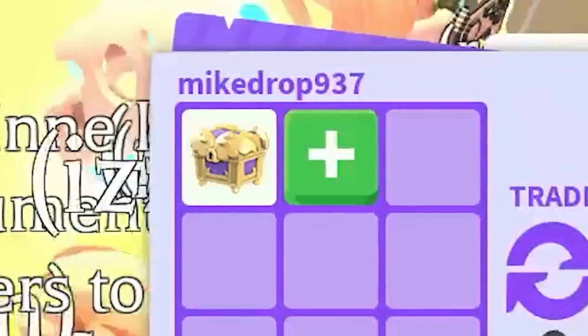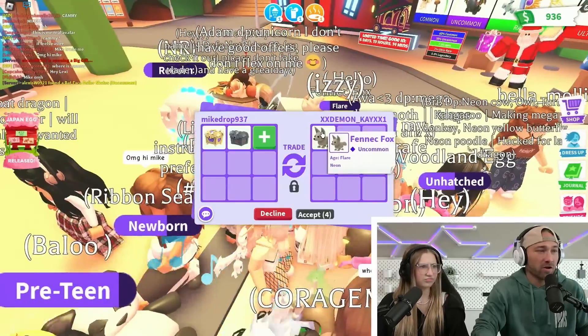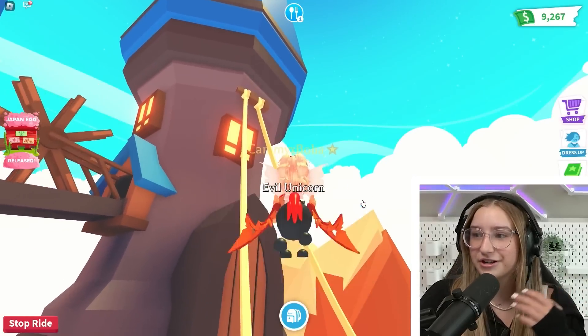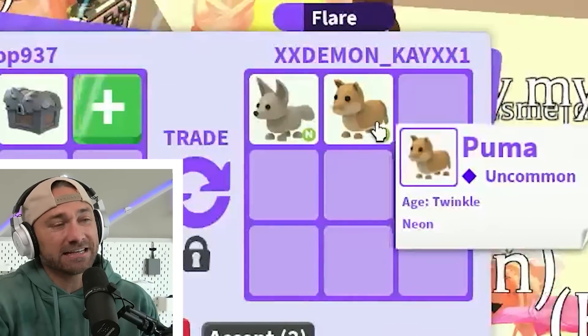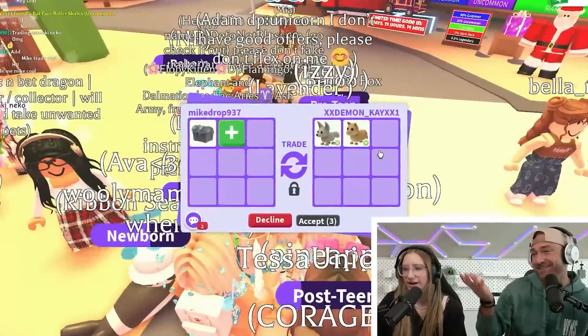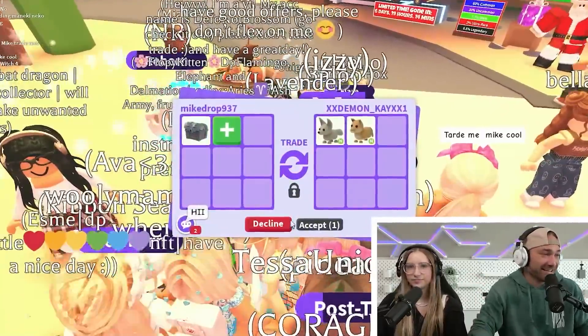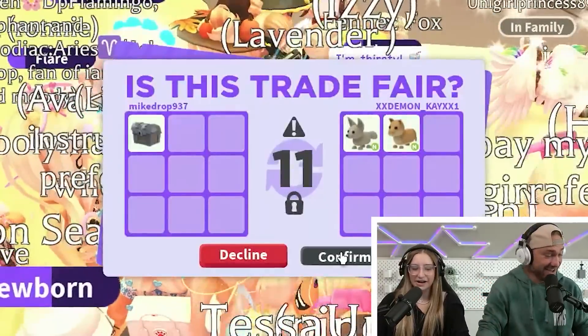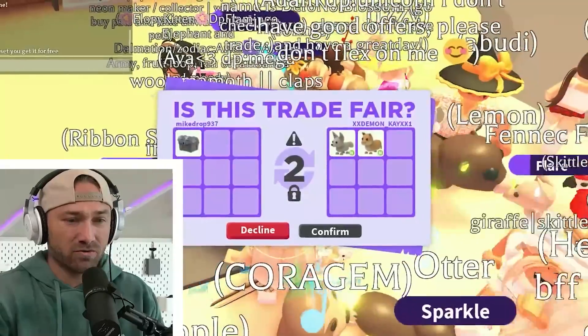I'm gonna do one regal and one standard now. I don't want the fennec box - I only traded normal ones. Then they put in a neon puma. I'll do it for the standard. They want to do it for a standard? Yeah, I think that's fair. Let's see if they'll accept.